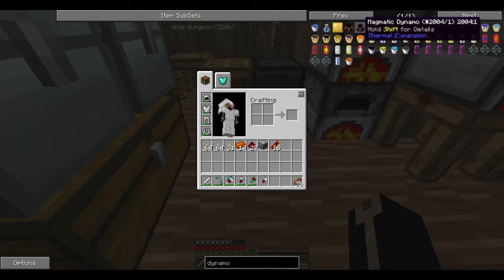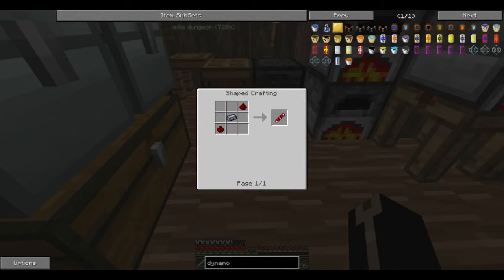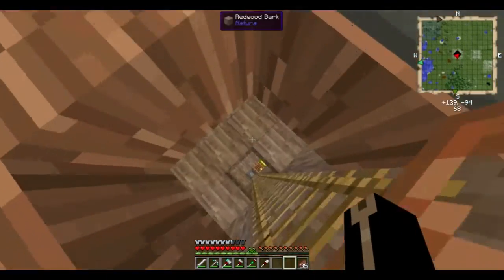So you've got the steam engine, magma engine, compression — which is fluid fuel and a coolant — and I have no idea what the reactant dynamo is all about. So I'm thinking the steam engine is going to be the easiest to make. We're going to need silver — I've got plenty of silver. I made a few silver blocks.